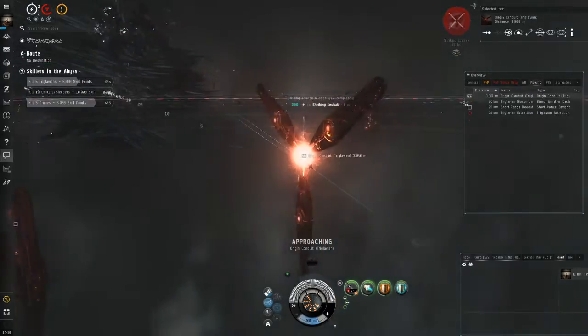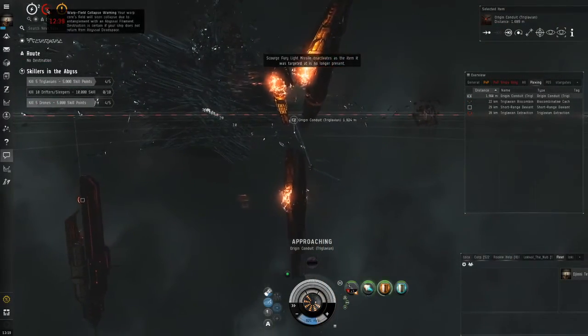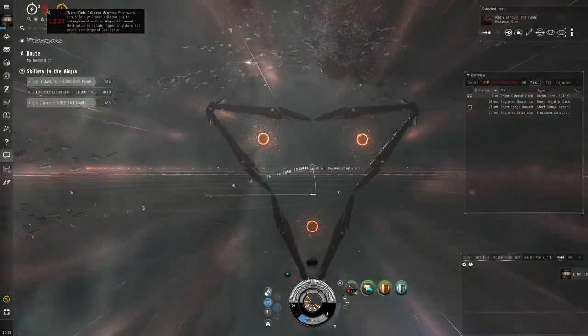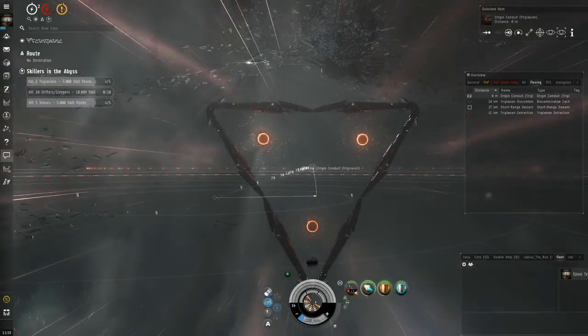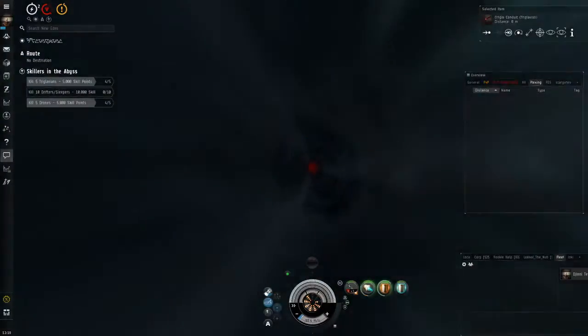We're going to activate the gate. A single Leshak is the absolute easiest thing you'll ever run into — they start with almost no health. Seven and a half minutes, that's pretty good. Have a great day, guys!